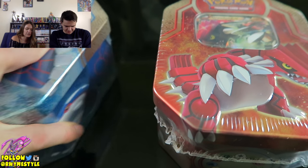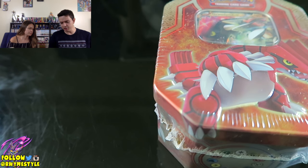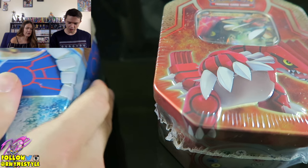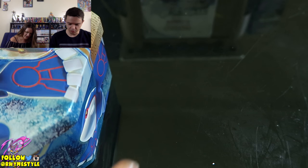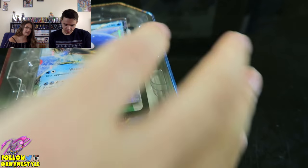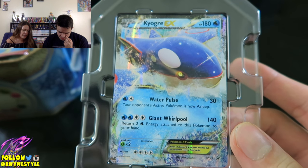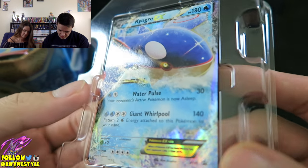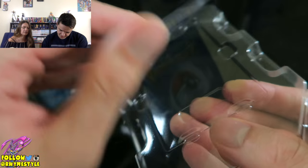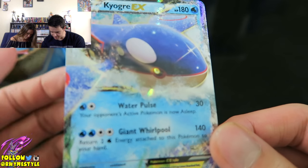Let's go ahead and crack them open and see what's inside. I would usually choose the water one, but since I already have a Groudon, you get Groudon this time. Let's go ahead and review the Kyogre first — look at that beauty, the art is awesome. I love the Groudon, but now that I'm looking at the Kyogre, this looks a lot better. Here's my Groudon — let's do a side by side comparison.